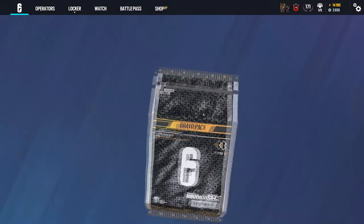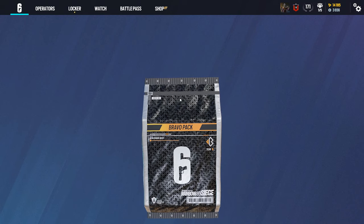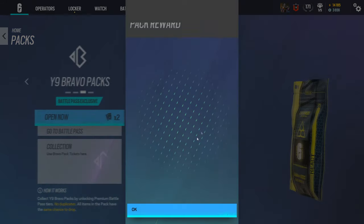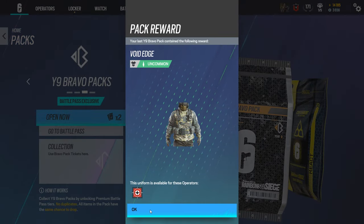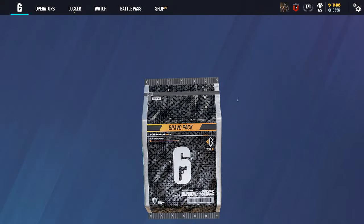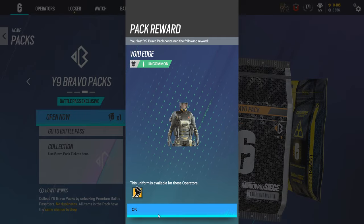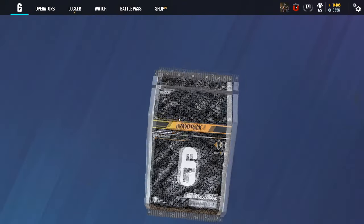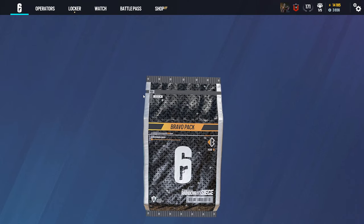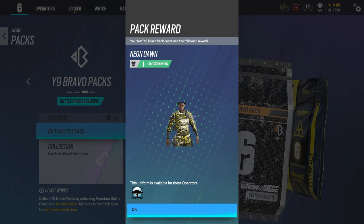Let's go to the Year 8 Bravo packs — I got three of them, let's open them up. I got a glitch or something — it's not opening, but I can back out of it and open Glass Uniform, which is a pretty bad one. This one's not opening too. That's also a Uniform — not good, not good. Also not opening. Why am I getting all of these?